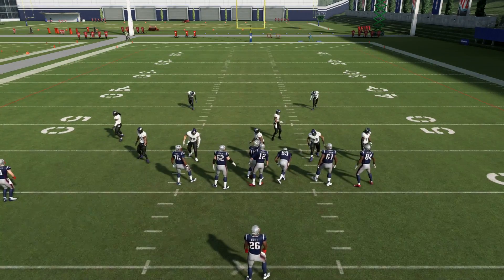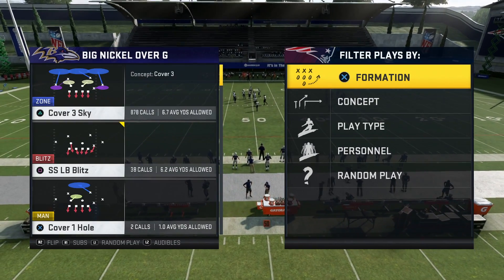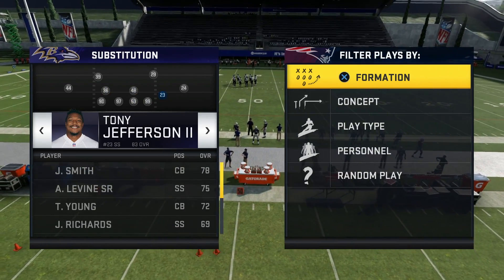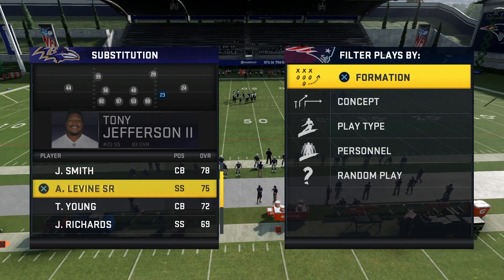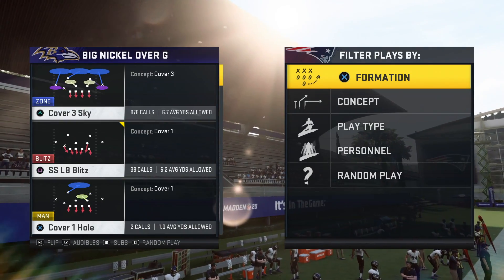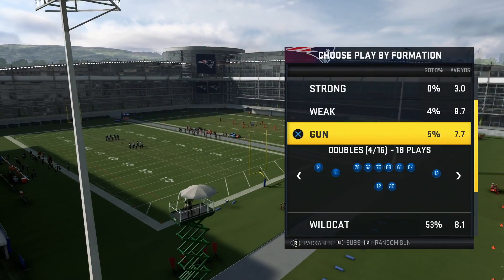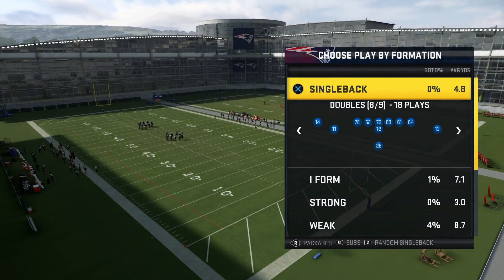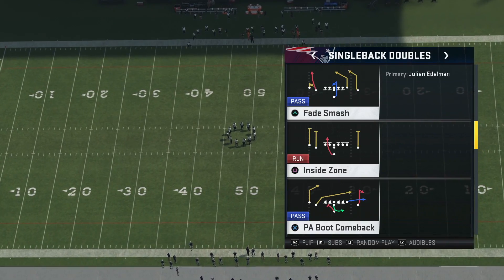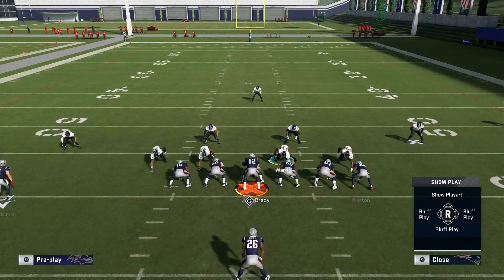An advanced, glitchy way to get a ton of picks - and this is in our CC guide that we recently released - is this coverage defense. I like to do it out of big nickel over G. Typically your strong safety is in the slot; I like to put a corner there and put your safety back there. You're going to run this flipped, because with big nickel over G the hot routes can mess up. I like to run this inverted.